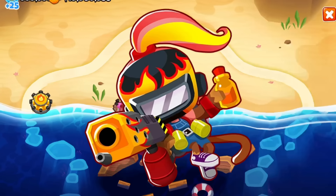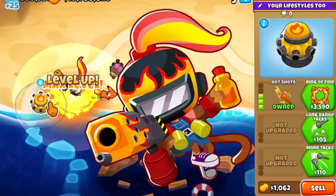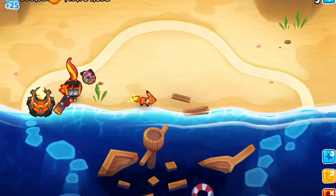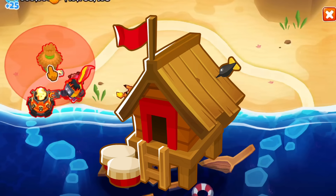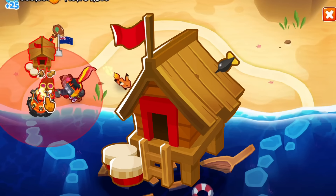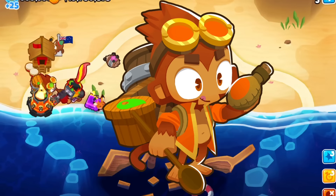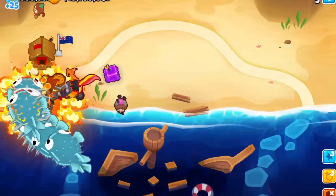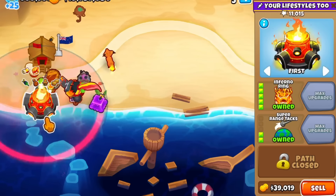For buffs, these towers are buffed by Gwen. Unfortunately Hot Shots can't be buffed by Gwen, but the Ring of Fire and Inferno Ring can be. With the Gwen buff on Ring of Fire, we can shred pretty well. Typically the Ring of Fire can also be buffed with Primary Training — not totally needed — and Berserker Brew can also help out. One Ring of Fire can deal with ceramics, and if you're going for the Inferno Ring, these buffs are a good step because you'll want them for Inferno Ring too.